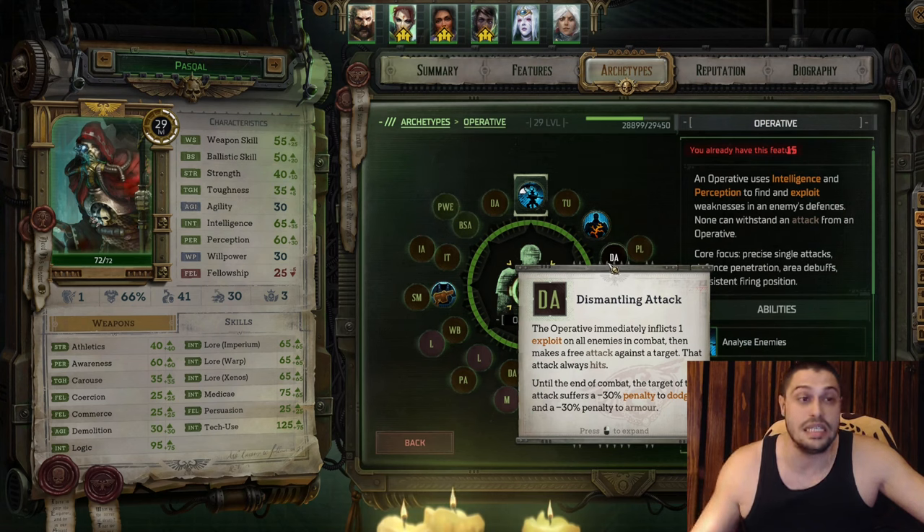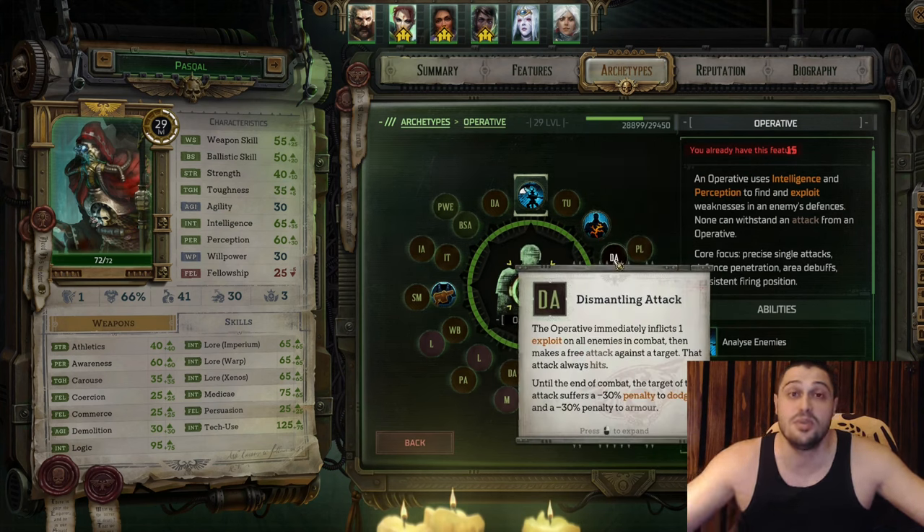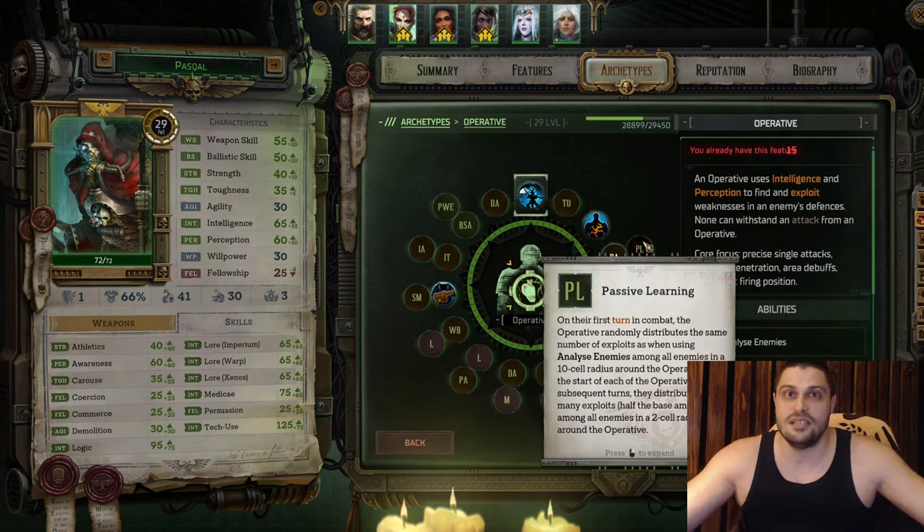This is how you win fights — by debuffing enemies. On the next level, Pascal receives his ultimate: Dismantling Attack, pretty much the upgraded version of Exposed Weakness. You can chain Analyze into Exposed Weakness into Dismantling Attack and leave enemies with literally zero chance to dodge and zero armor. Pascal is a boss killer, but not a solo boss killer — he's there to reduce all stats on the boss so other teammates can finish the job. The first talent we're going to learn is Passive Learning, where we analyze enemies just by having them in our sights — extremely good.